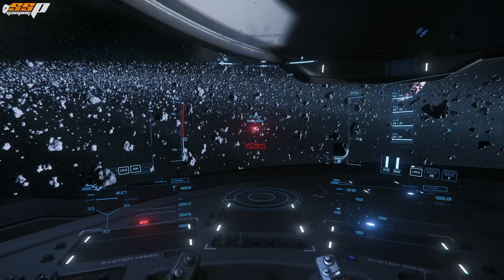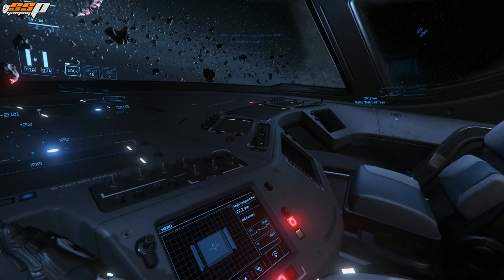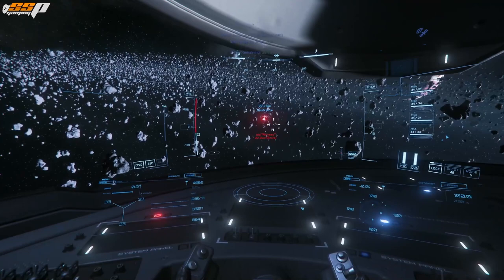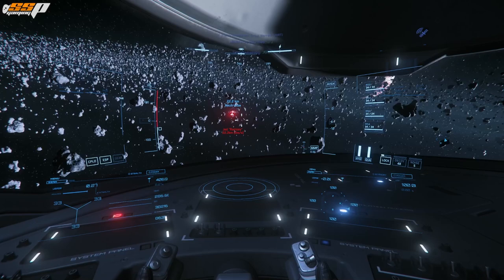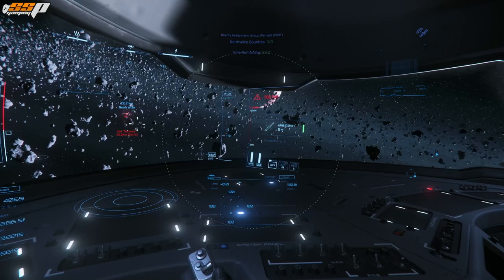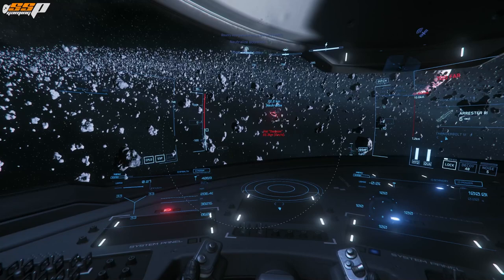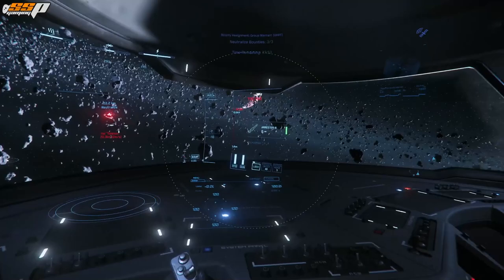We're going to talk about how Missile Operator Mode works. The first thing you need to know is that you can be in either seat — passenger, co-pilot, or pilot — and you'll have access to Missile Operator Mode. Just know that you do not have access to your guns when you are in missile operator mode. You can enter it by pressing the middle mouse button, and you'll see a circle in the middle of your screen. You still need to press T to lock targets, Alt-T to unlock, and the middle mouse button to switch into missile operator mode.